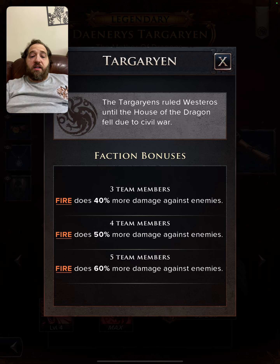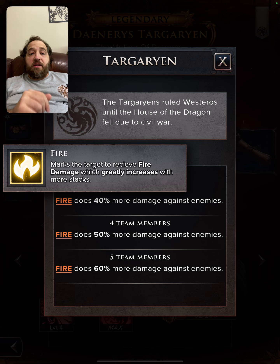If you're running three, fire does 40% more damage against enemies. With four, you get 50%, and if you go all five, it's 60% more damage. Fire is a debuff — a damage over time effect that stacks up to five times, so you can have five fires per enemy and it will do burn damage each turn to the team, which is quite effective over time.